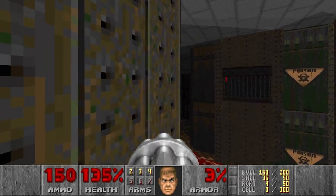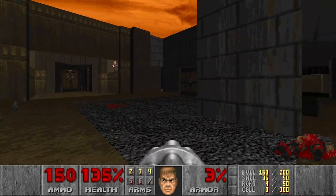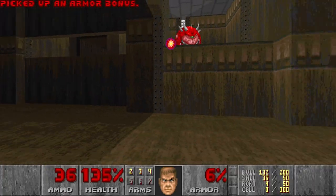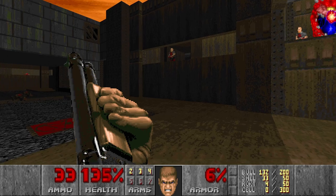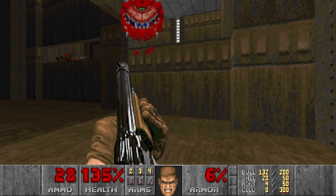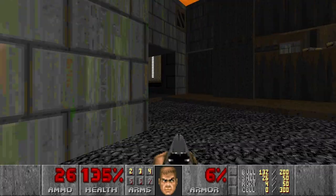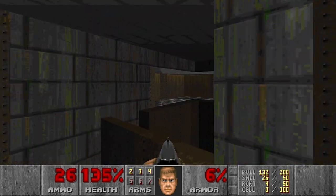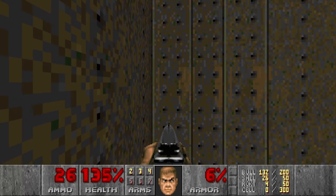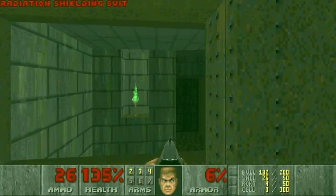There is a BFG there and we will need it, but we cannot get it right now. We will get it almost at the end of the level. In the meantime, let's kill these shotgunners and the caco. There is a chainsaw, of course, but I don't think I will grab it. Next, we go here.